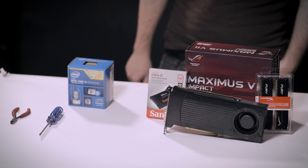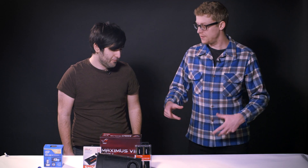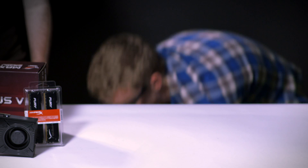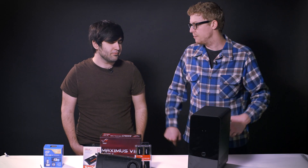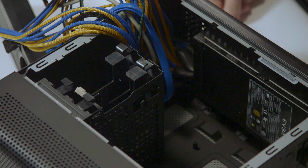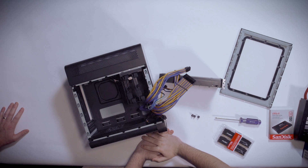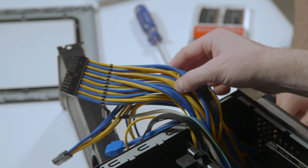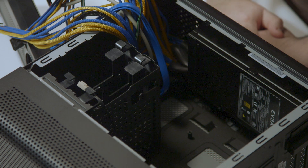Alright, so we got some awesome components for our build. No build is complete without a box to put the stuff in, so we're going to use this awesome case by EVGA called the Hadron. It's a nice small form factor. The power supply comes with the case, and since we know you like League of Legends, we did some custom sleeving on the power supply cables to match the colors of League of Legends.